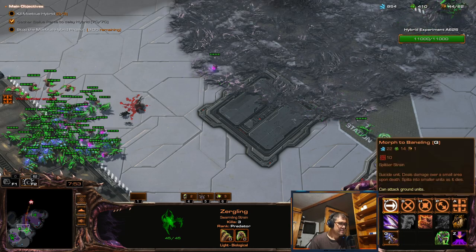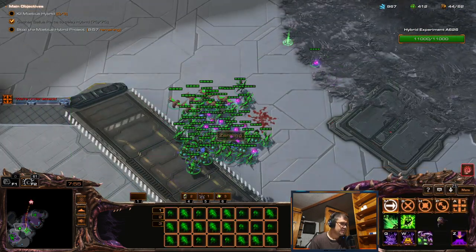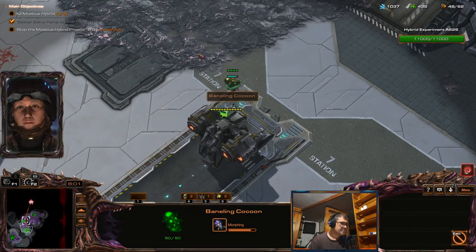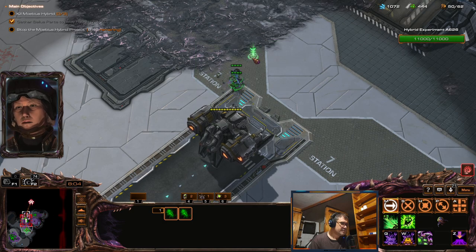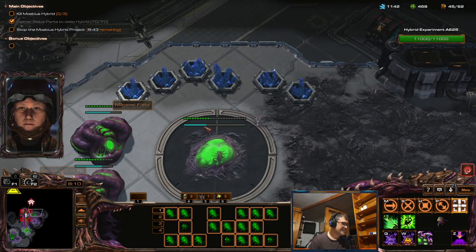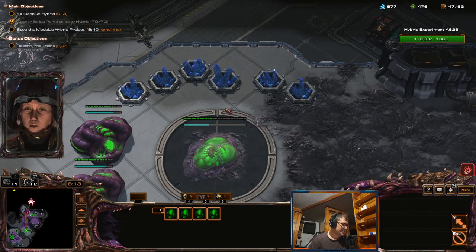Let me take a zergling — you can see now — let's morph it into a baneling. You get two banelings from a single zergling, which is kind of cute and pretty efficient.